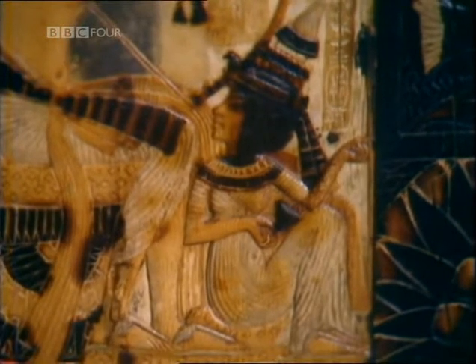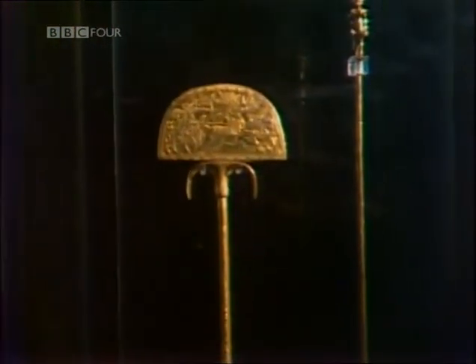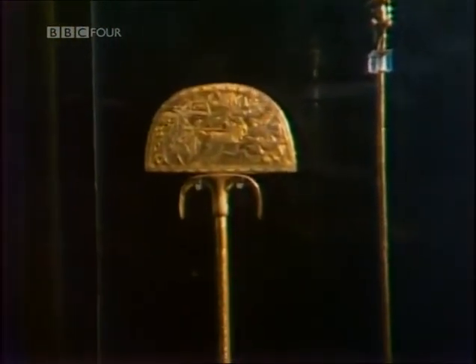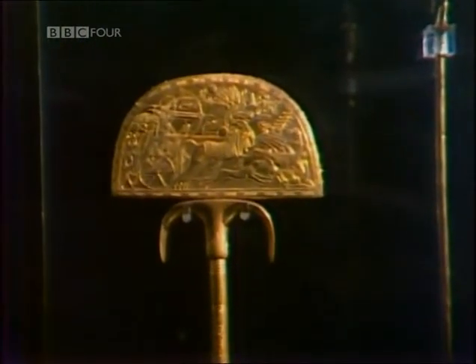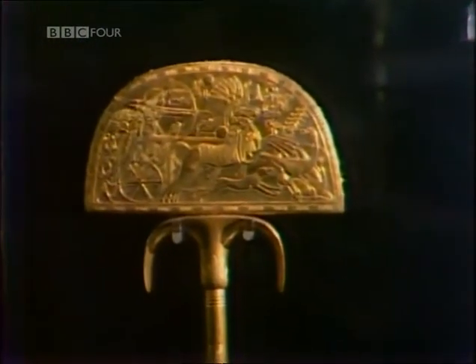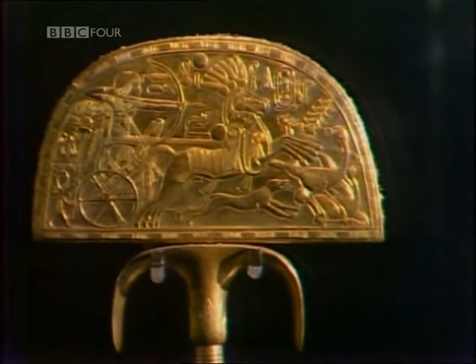Tutankhamun seems to have been very keen on blood sports. The ostrich feathers of this ceremonial fan have long since decayed, but according to the inscriptions they had been obtained by his majesty when hunting in the desert east of Heliopolis, and both faces of the palm are embossed with lively scenes of the king on an ostrich hunt.